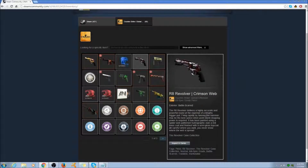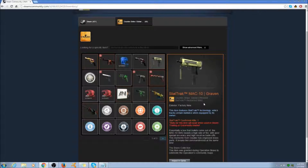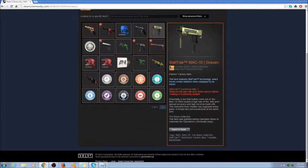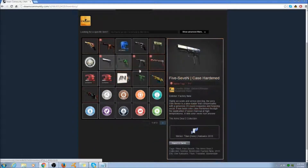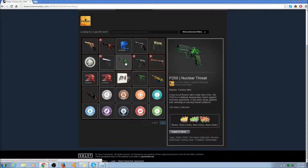Next he has — this is like a terrible gun, I don't think this is rare or anything — I think he has the most expensive Mac 10 skin, which is the StatTrak Mac 10 Graven factory new. Not sure how much it goes for, but it's a pretty expensive gun. Next he has an almost full blue 5.7 Case Hardened factory new — a blue gem one. He has the Nuclear Threat pair — the Tech Nine and the P250, both factory new, both the same stickers, all hollows, which is just usual.